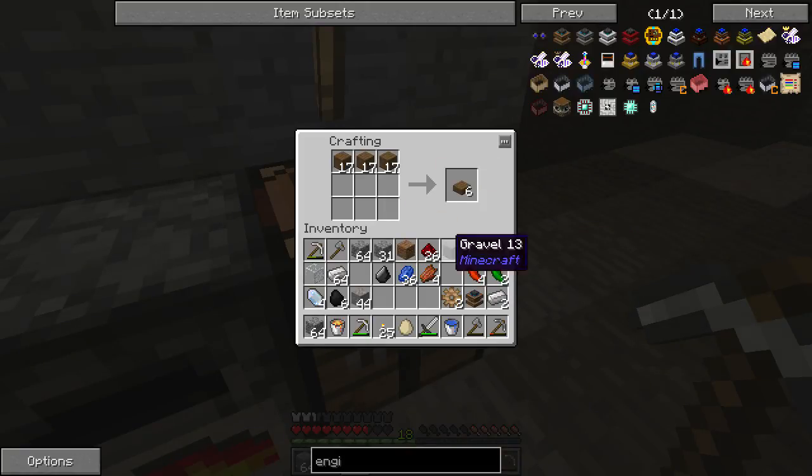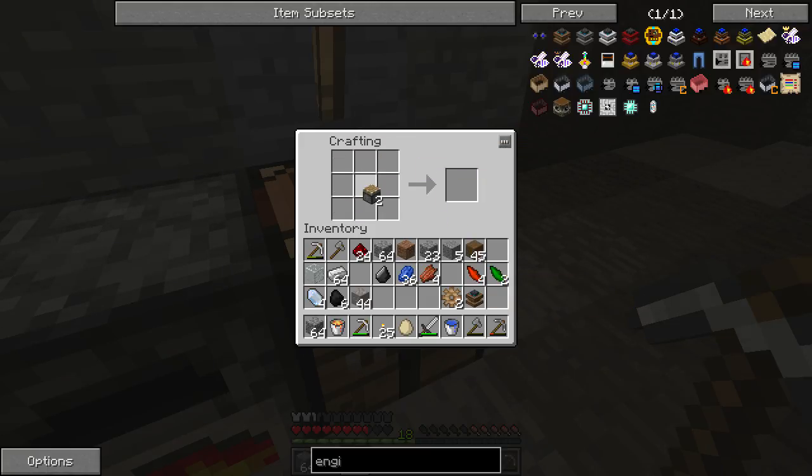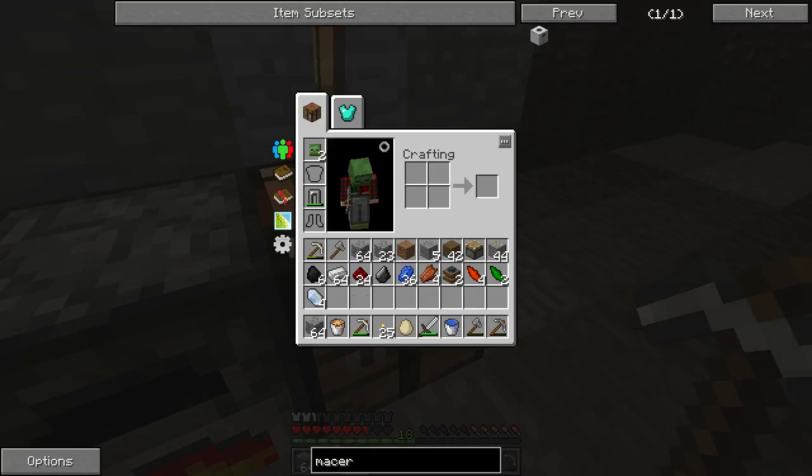They're pistons. Redstone. Iron. Pistons. Gears. Glass. Alright, now let's see.